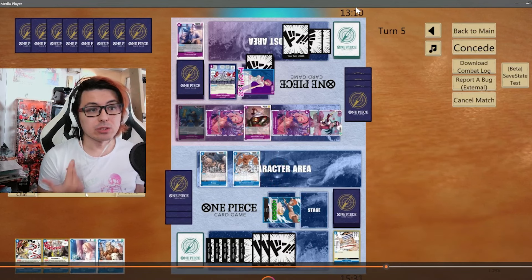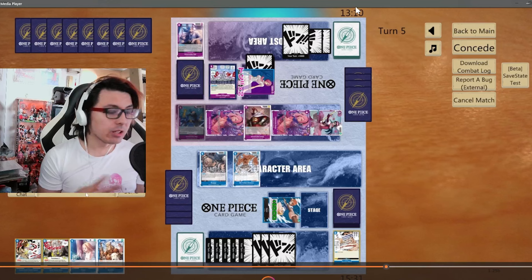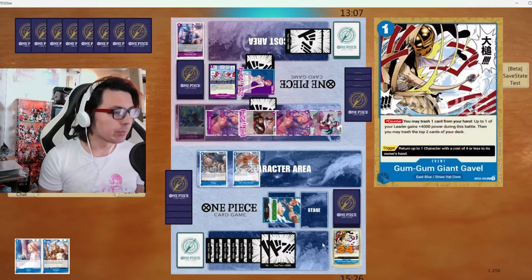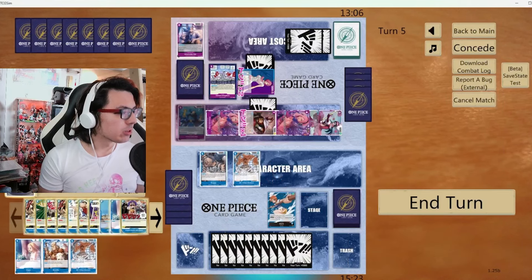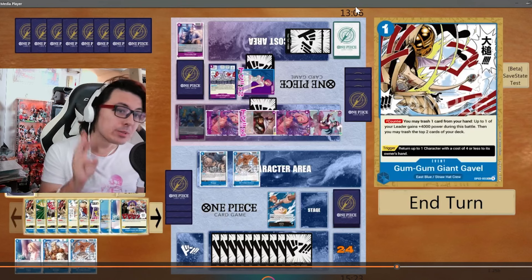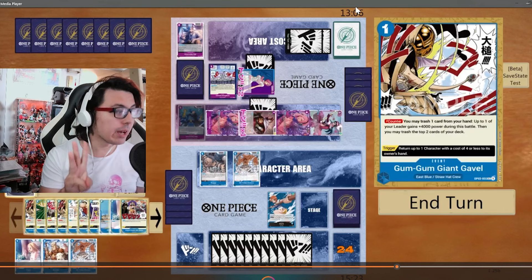Boom — we draw Sanji's Pilaf, which is actually perfect. We get our plus 2, and now I am going to counter out of this. Boom. We need to check what we milled — we milled a Gum Gum Gavel and a Desert Spada, which means I've now used 3 Gum Gum Gavels. So 3 Gum Gum Gavels are in trash because I grabbed one with Mr. 1.